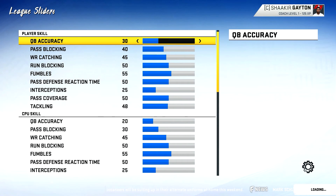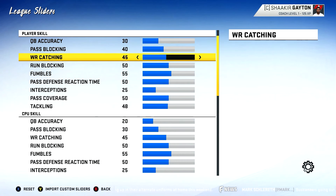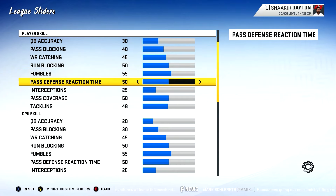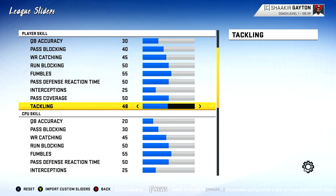I'll show the sliders here. For the player side: QB Accuracy is on 30, Pass Blocking 40, Wide Receiver Catching 45, Run Blocking 50, Fumbles 55, Pass Defense Reaction Time 50, Interceptions 25, Pass Coverage 50, and Tackling 48.